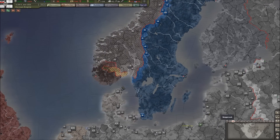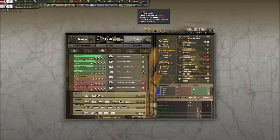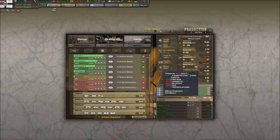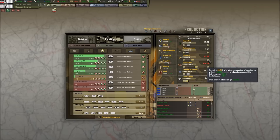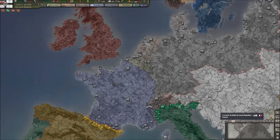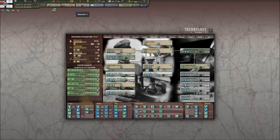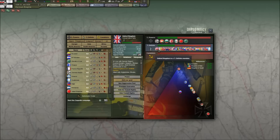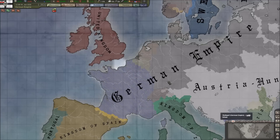Not bad at all. National unity is still at 73%, not too bad. My supply stockpile is really taking a hit now — minus 66 every day. I'll bump this up slightly to find a happy medium, keeping it at breaking even, around 90 or so. The British are still flying air raids over me. Looking at diplomacy, Great Britain is at 47% surrender progress, probably because they took an absolute beating in India.